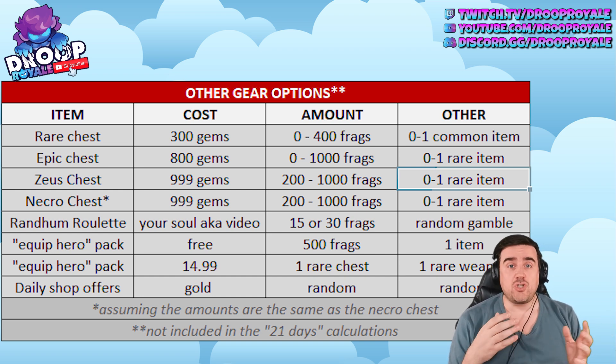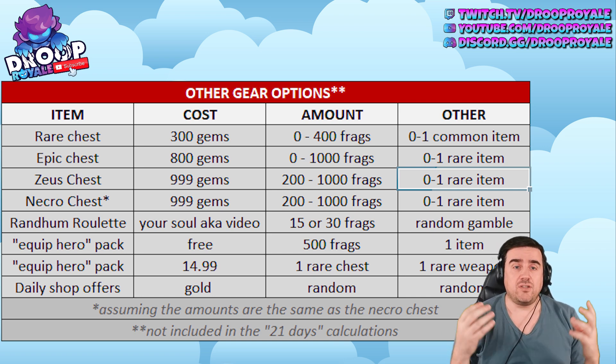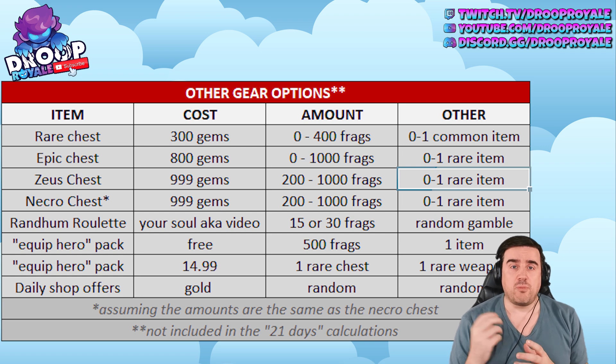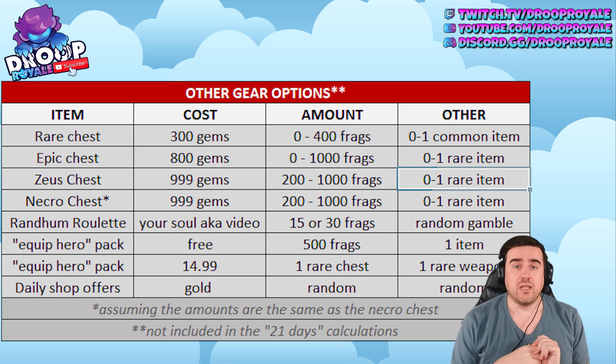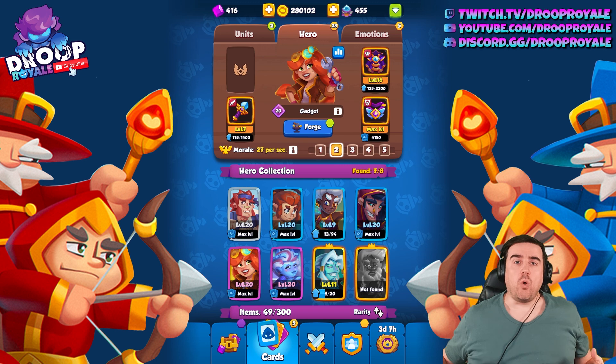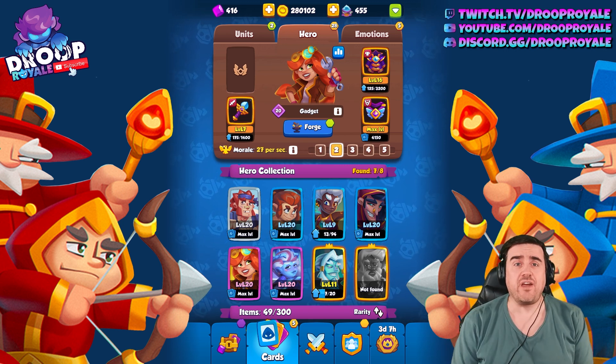There's one more source: the daily shop offers. Gear fragments appear there randomly and you pay gold to buy them — gold that you can farm in-game. That covers all the ways you can get gear. If I've forgotten anything, please let me know in the comments.